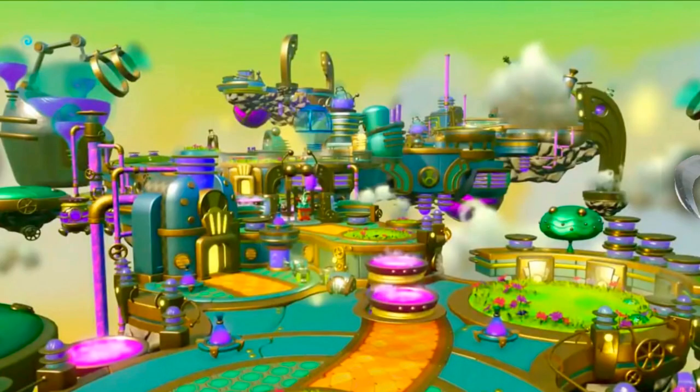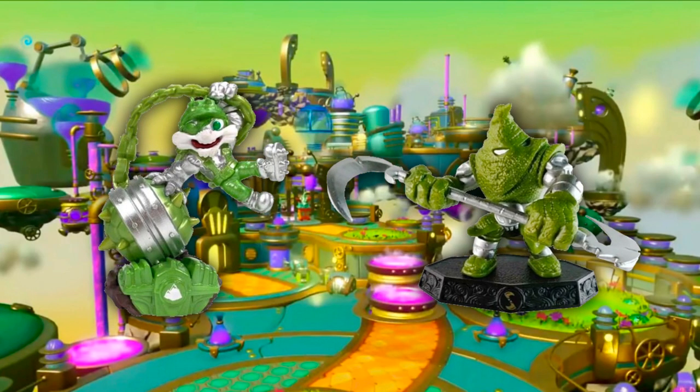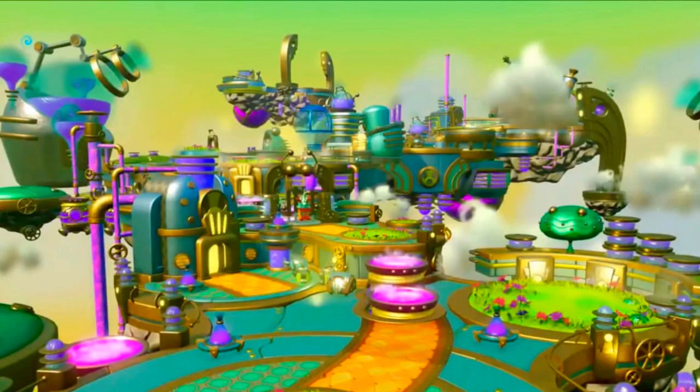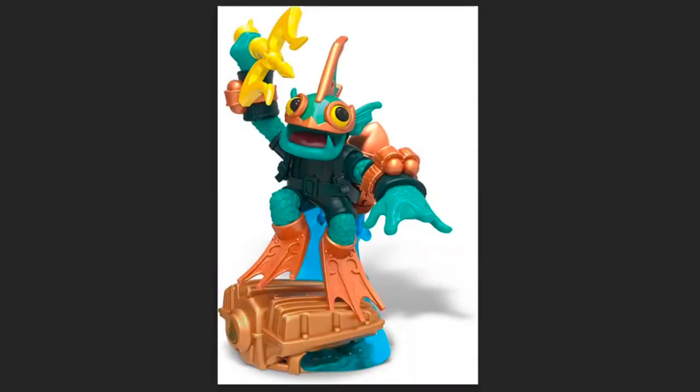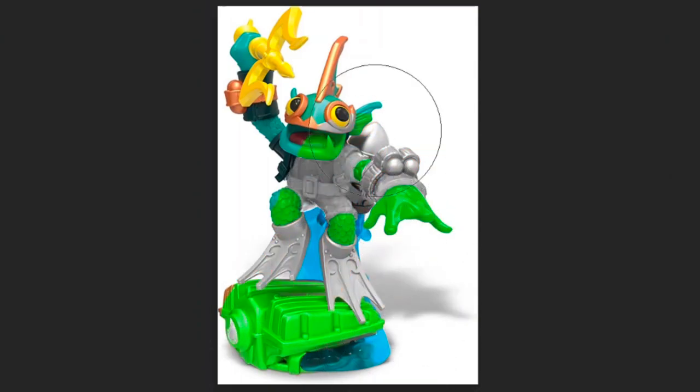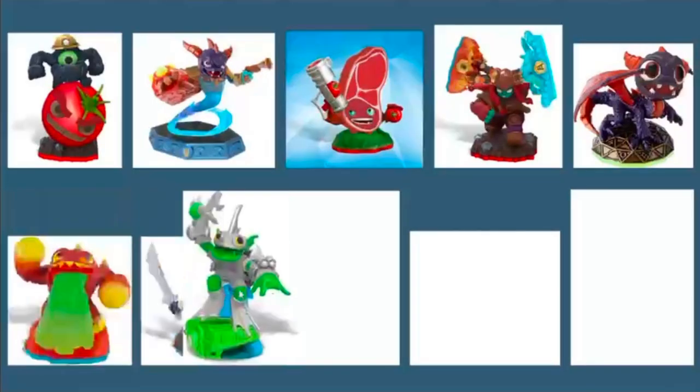I think we can all agree that the steel-plated variant line is terrible — I've never met someone who even enjoys the color scheme. So when Ben wrote to make a steel-plated Gilgrunt, I figured: perfect, just what the world needed, some more steel-plated garbage. I went with Deep Dive Gilgrunt for this custom just to match the steel-plated Smash Hit with the Supercharger's base. And with some color-changing magic, we have the gross steel-plated Gilgrunt. It's hard to look at, I know — I apologize.